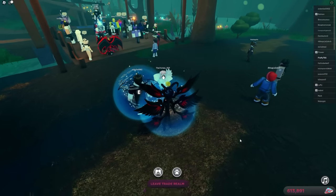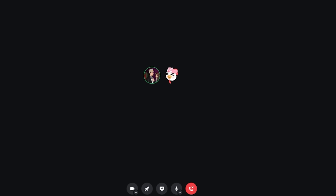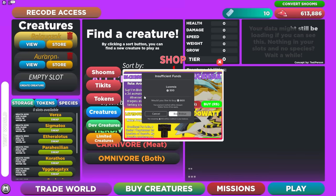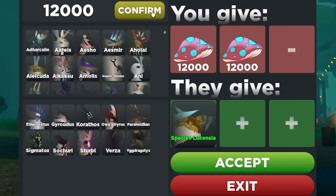Once you add them as a friend, you'll be able to go into the trade drop and actually get the Lucentia without spending Robux. Quick question to the trader — did you support the developer? Did you actually buy the creature for 500 Robux, or did you buy it for a few shrooms and trade it for more and more shrooms for profit?